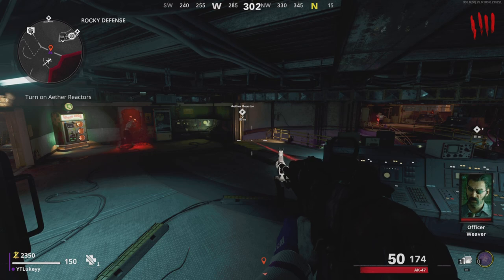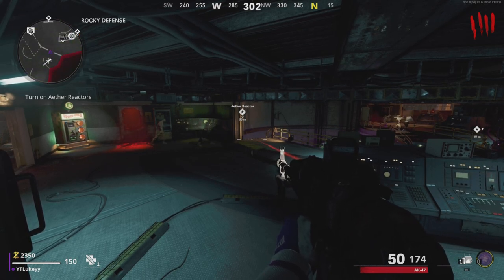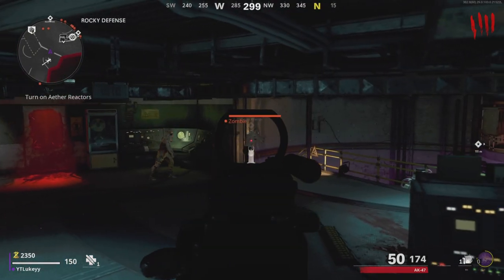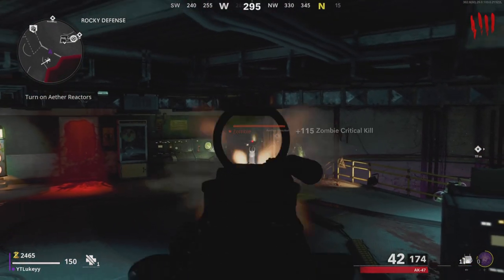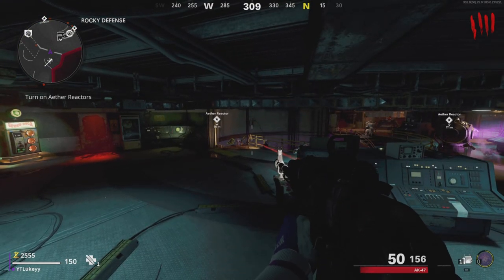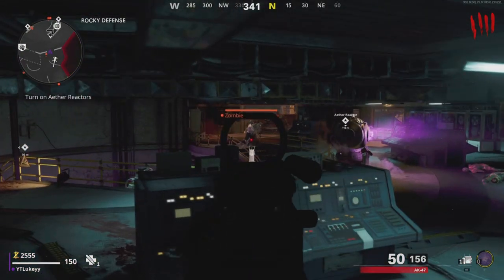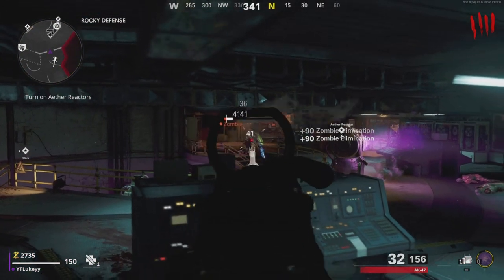Once you guys have done this, all of the zombies, including the mimics and also the wranglers, they will all pile up right in front of you. They will pile up on both sets of stairs, so you're going to have to check the other set. As you guys can see, there's some on this set of stairs and there's also some on the right-hand side. So make sure to check both of them, and yeah, you guys are good to go.